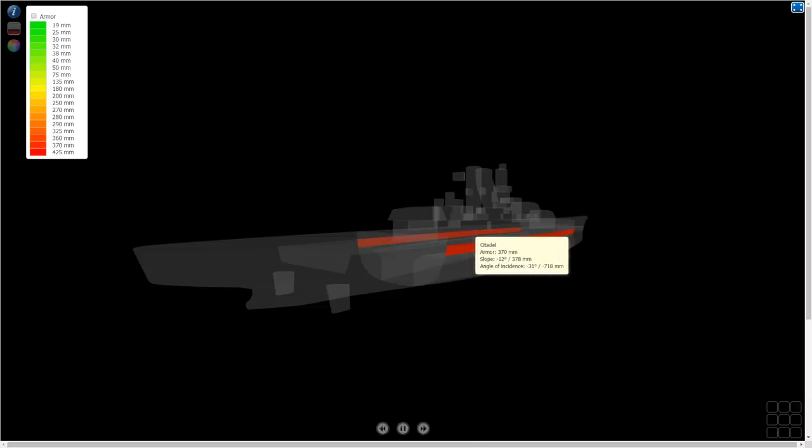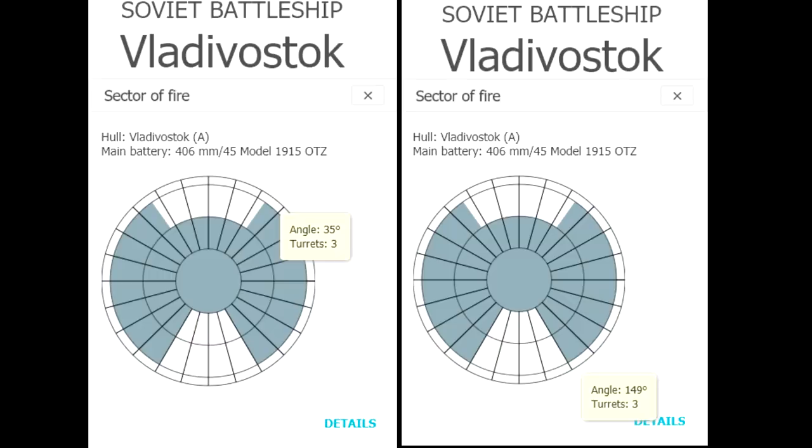By the time you get to about 35 degrees — which is 55 degrees inside the auto bounce range — you have over 600mm of effective protection. At 31 degrees, right before the 100% auto bounce chance starts at 60 degrees, you have 718mm of effective armor. So a shell passing the auto bounce check needs that much penetration to reach your citadel. This turret arc data comes from gamemodels3d, which requires a small payment.